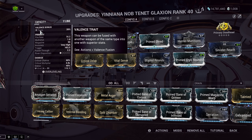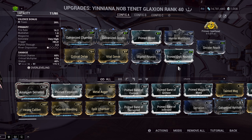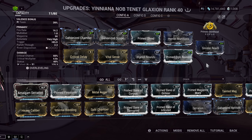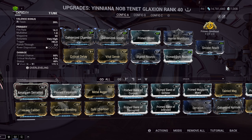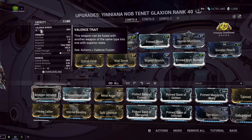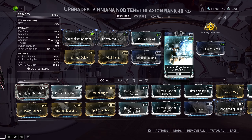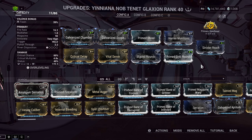Something to note: because it has innate cold and you get a progenitor element, the progenitor element sits at the very end of the equation. The game reads elements from left to right — so it will read Primed Cryo Rounds, then the innate cold, then Toxin. You can avoid mixing if you don't want to, but in my case I'm using the exact same element as the innate — both cold — so these two are not mixing.